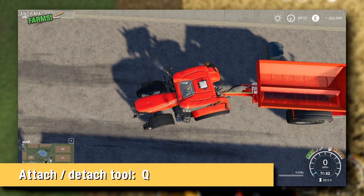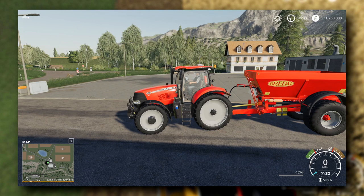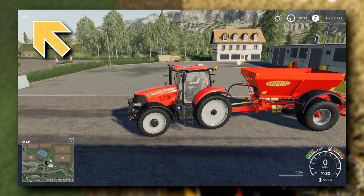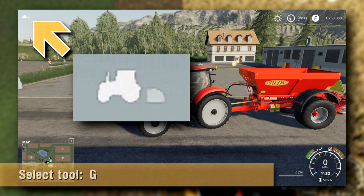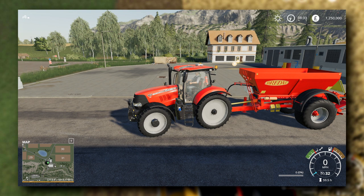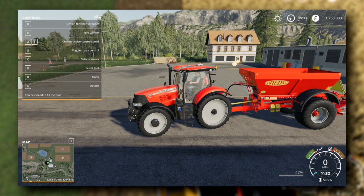Let me show you one of the most important parts of the game that a lot of people miss. If you look in the top corner of the screen, you can see a tiny little tractor and a tiny little thing behind it — that shows you which tool you've currently got selected. You switch between them by pressing the G key. At the minute I've got the tractor selected; press G again and now I've got the trailer selected. If you press F1, that shows you all the shortcut keys you need to know about that particular tool.